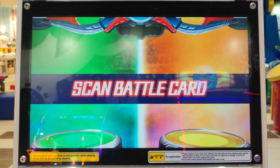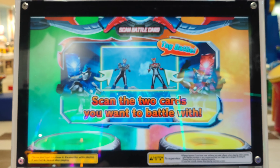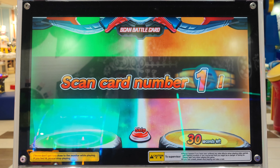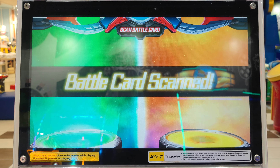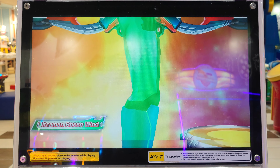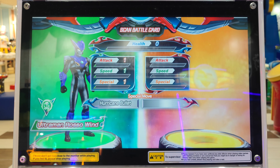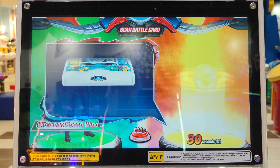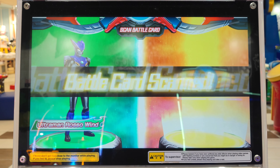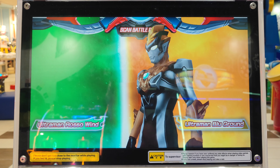Scan battle card. Scan the two cards you want to battle with. Scan the first card you'll use in battle. Battle card scan! Ultraman Russell! Scan another card to use in battle. Battle card scan! Ultraman Blue! It's on the ground!